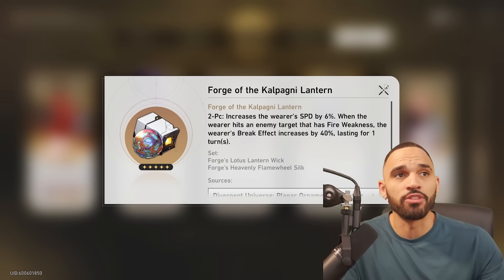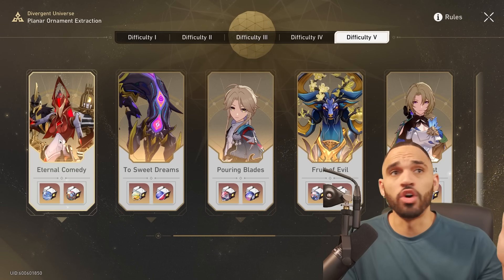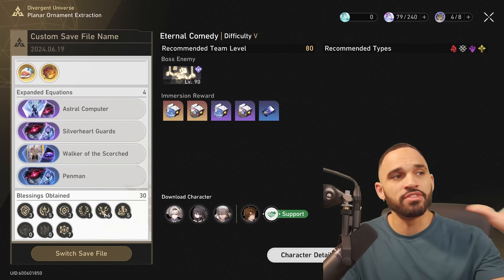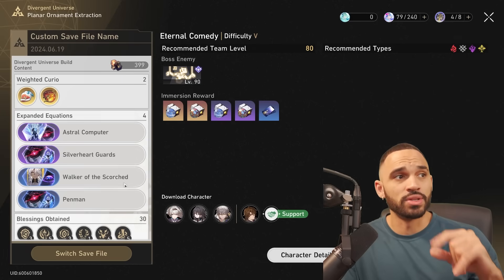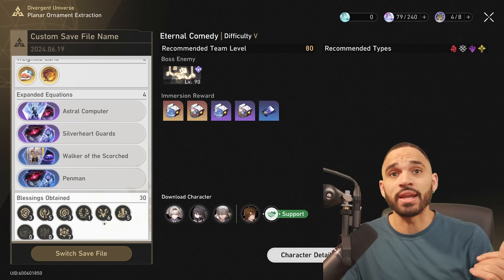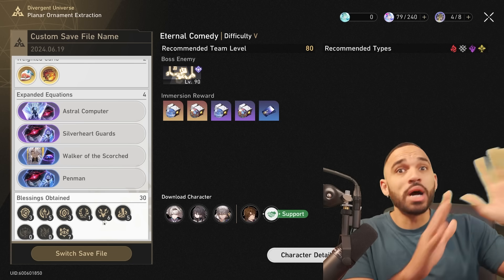Obviously we're all farming Eternal Comedy because they just dropped the brand new ornament set that's best in slot for Firefly. There's also another set attached to it that's good for Jade and any future follow-up attack synergies. Click on the one you want to farm — we're going to click on Eternal Comedy. This is where things get crazy: you have your save file from the run you did with your team composition. The run retains everything you've chosen, including new intricacies in Divergent Universe like the new buffs, as well as your usual blessings.